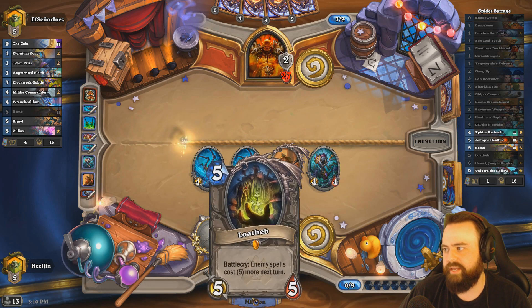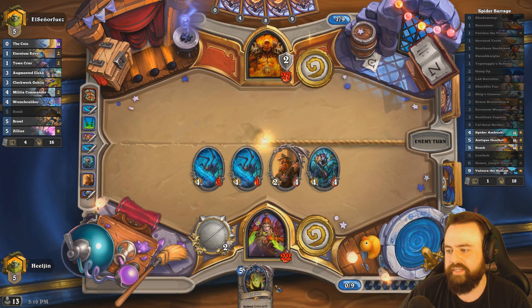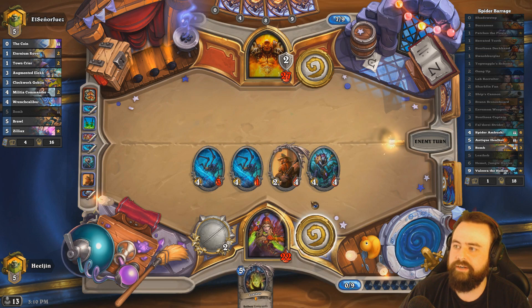Brawl can be cast for ten mana, so it's kind of important we wait until we get Valera to do this, to guarantee there's no spell. I have Bran out, so if I Lotheb here, it's no spell.